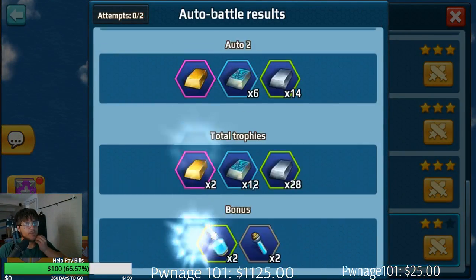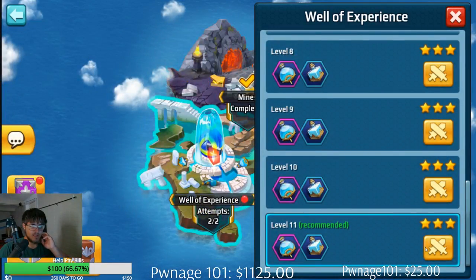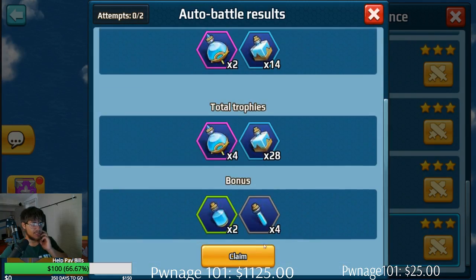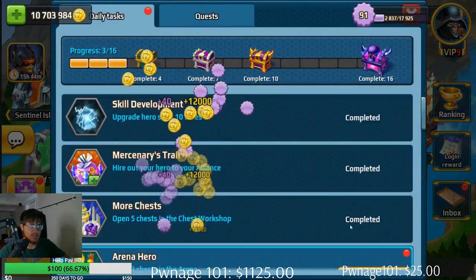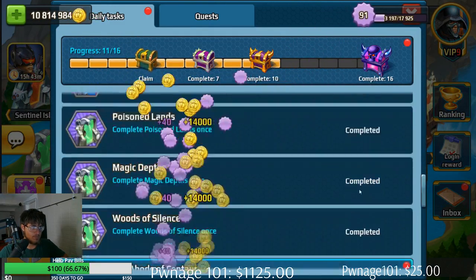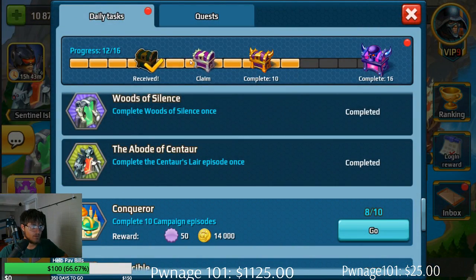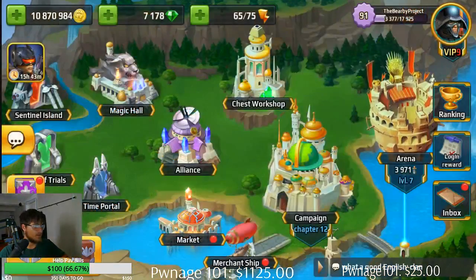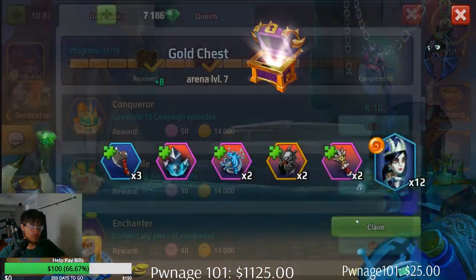Mines — I could use some gold but I don't collect it, so it's kind of pointless for me. Potions we definitely need, get that going. All right, now let's back out of there. Let's collect all of this XP. Perfect. Okay. Awesome.